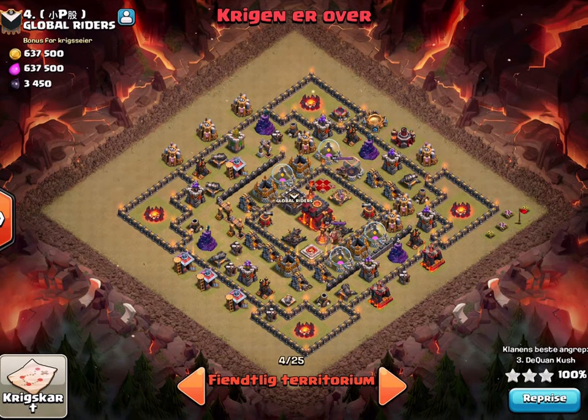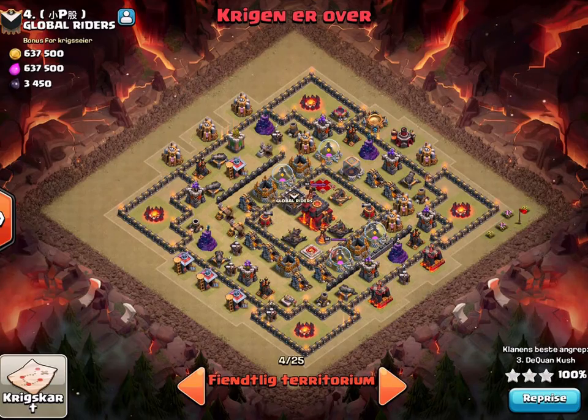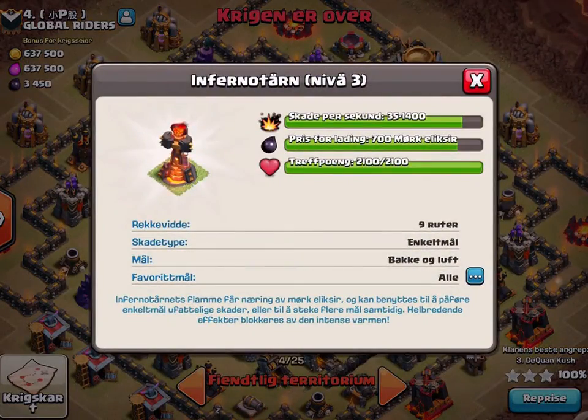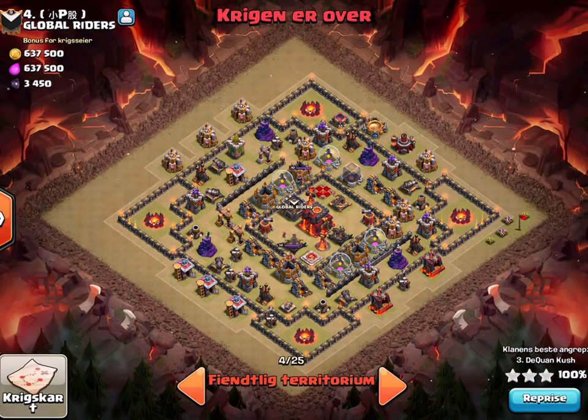But this base was absolutely ass. With bases like these, all you pretty much got to do is take out these two defenses and get the queen — it's a three-star, easy peasy. They were both singles too, which made it much easier. So I'll show you how to get it done. It's pretty simple.